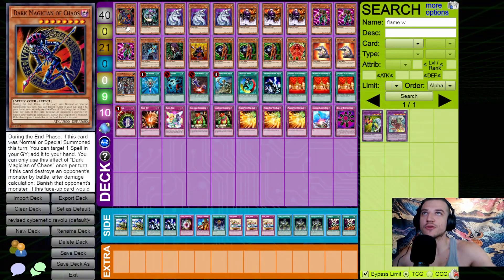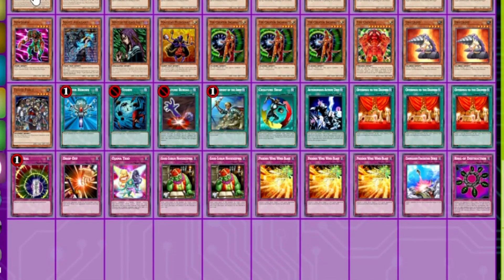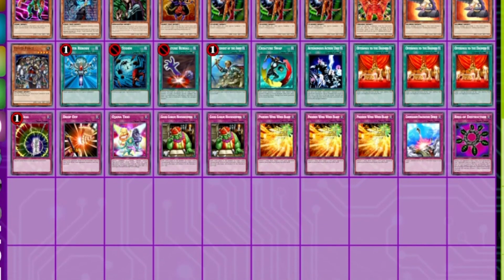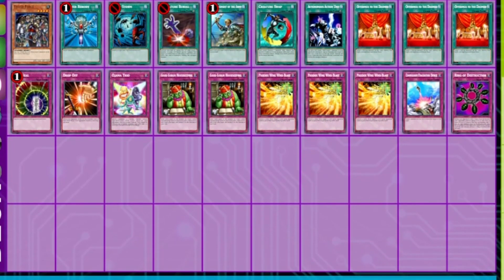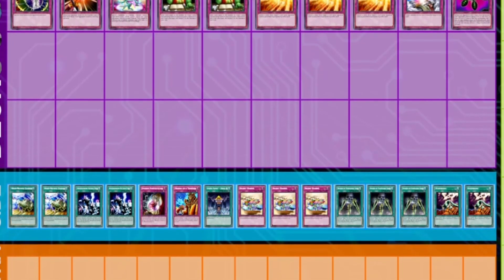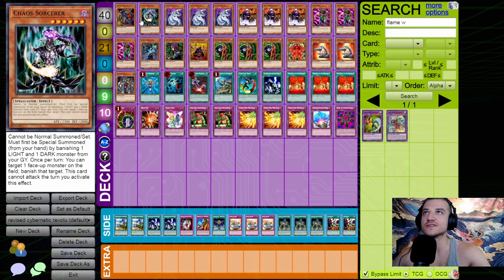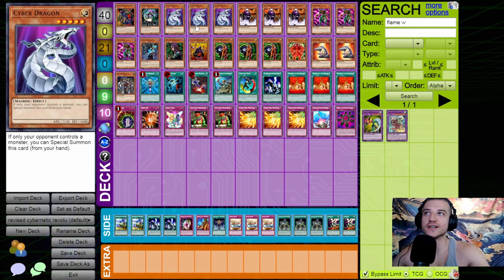Alright guys, we opened up our packs and we're playing Chaos — not really a shocker. We have Cyber Dragon now, and because we made it a rare we both have access to it, so we're on even ground there. It all comes down to deck building. Because it's on the ban list now we're only playing the one Dark Magician of Chaos, and the one Chaos Sorcerer because that's all I have. Three Cyber Dragon — this card is crazy especially right now.